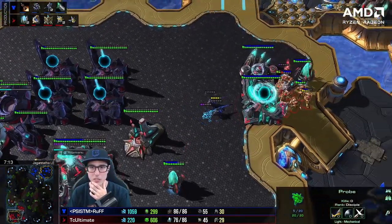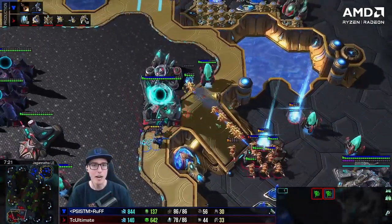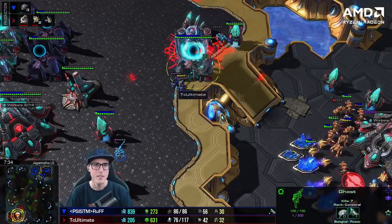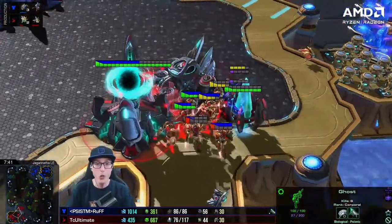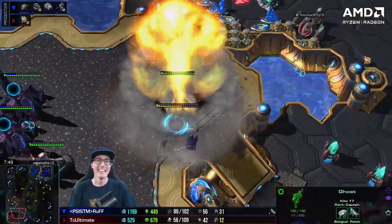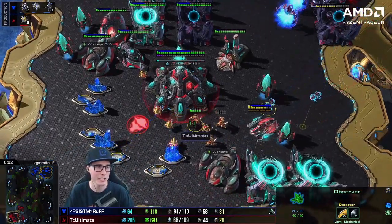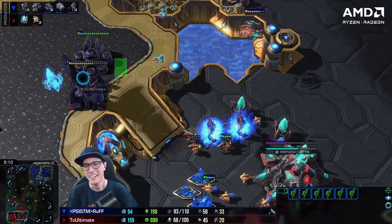He put a hold position ghost there just killing zealots and whatnot. He depowered the detection, guys - there's no way to get detection now. The Protoss player is running around absolutely confused, chasing his own tail. Finally an observer is going to pop out soon but the ghosts have already done so much damage. He's going to nuke the ramp with this ghost. He can't believe he got a nuke off on the ramp.